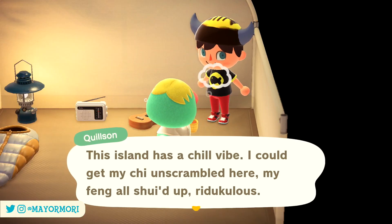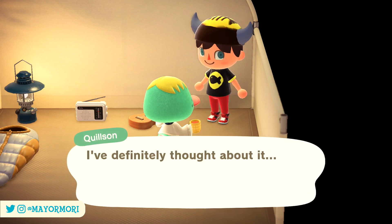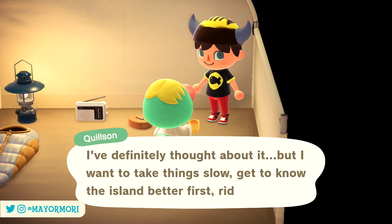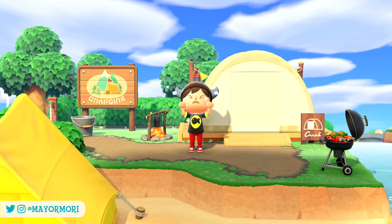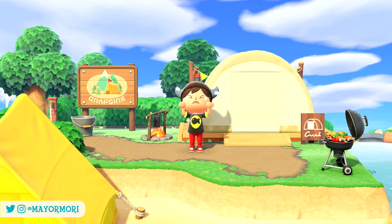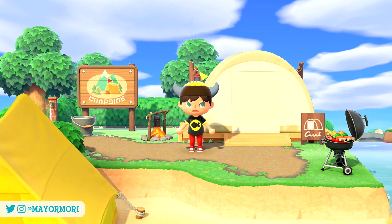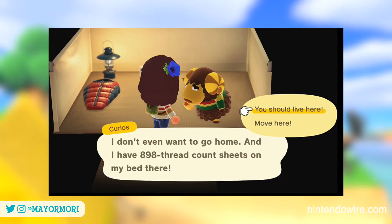Thanks to amiibo, it's also a super fast way of forcing your favorite animals to become residents. Unfortunately, under certain conditions, the means of inviting villagers to move in from the campsite is broken and not how the mechanic is expected to work at all. The first issue surrounds random villagers — those that naturally spawn in the campsite and haven't been previously invited.